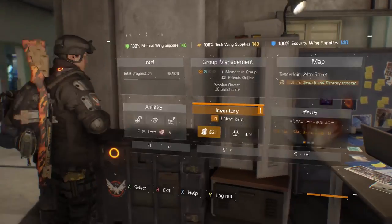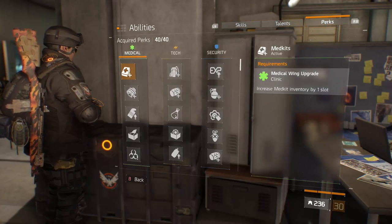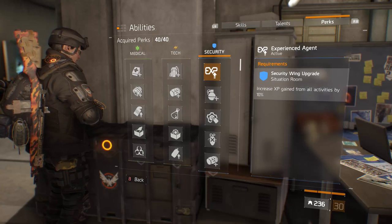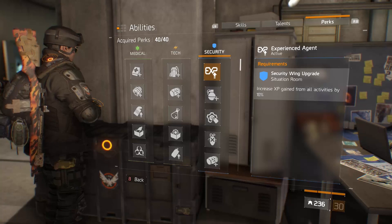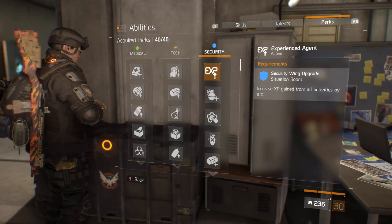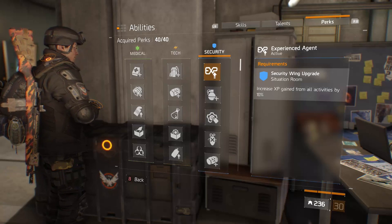The first thing you're going to want to do — I'm going to take a look at some of the perks here. The first things you're going to purchase are from the security wing. You're going to farm as many security wing supplies as you can and buy the Situation Room upgrade right away. Once you have the Situation Room, you get increased XP by 10% from all activities. This is going to help a lot in the leveling process.